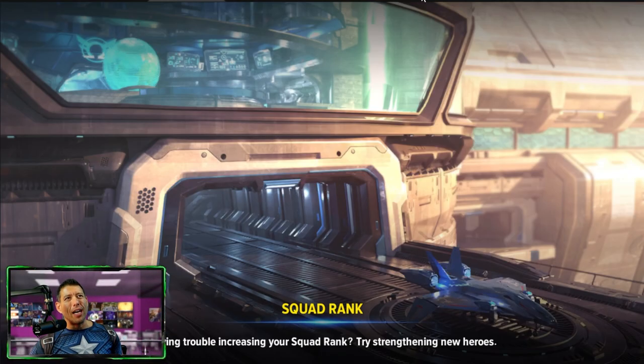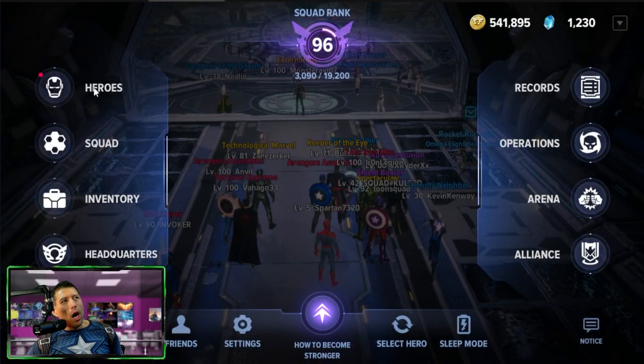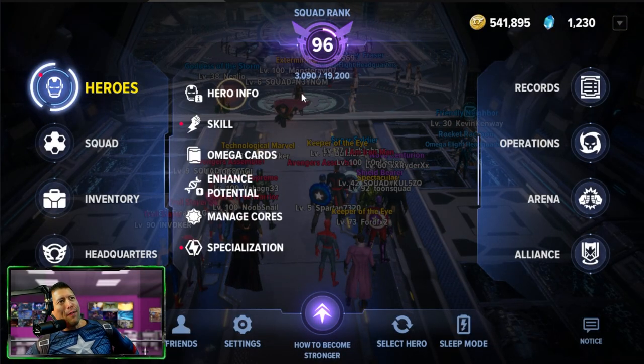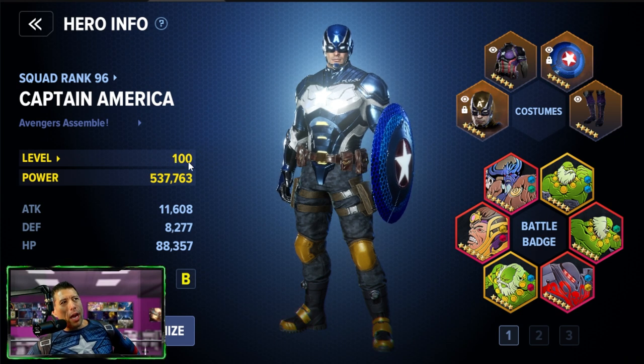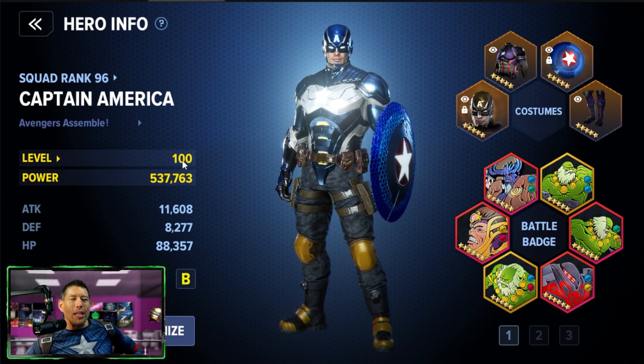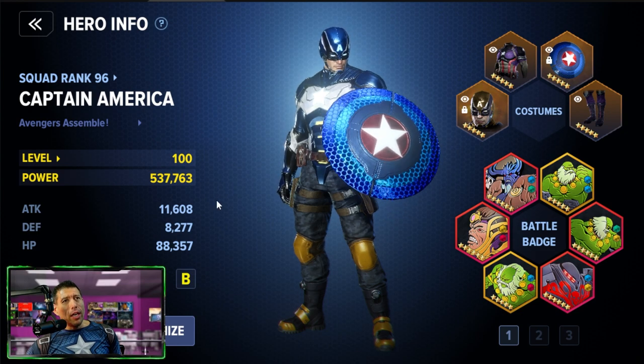Back into the game — let's talk about ways to upgrade your characters. There are two levels you have: one for each individual character, and a separate squad level. Level 100 is the max for each character right now. You have a different squad level that you can rank up. My Captain America is at 537k power right now — pretty strong for a newer player, though there are players with over a million power.